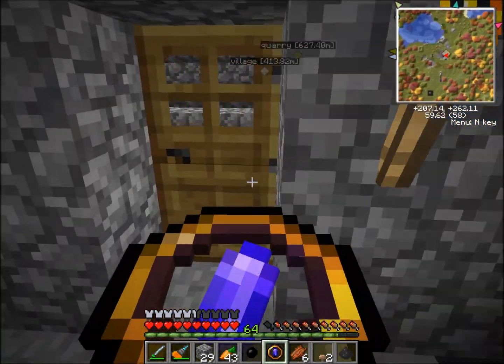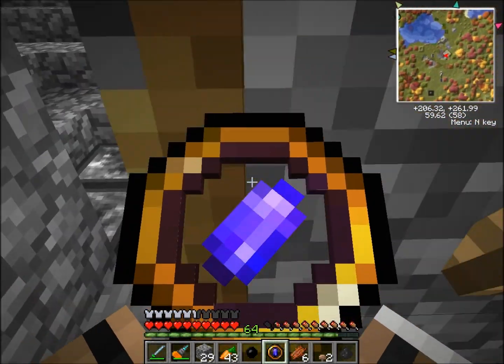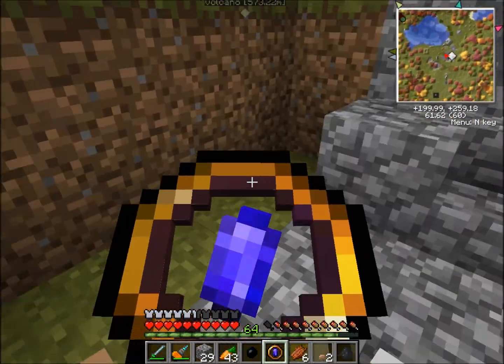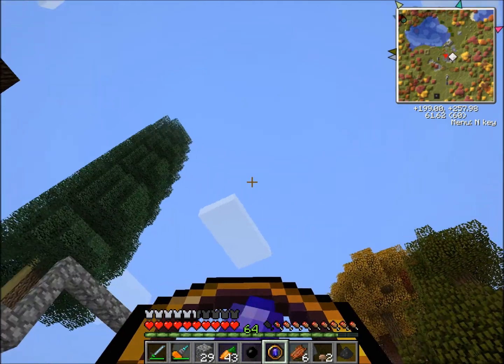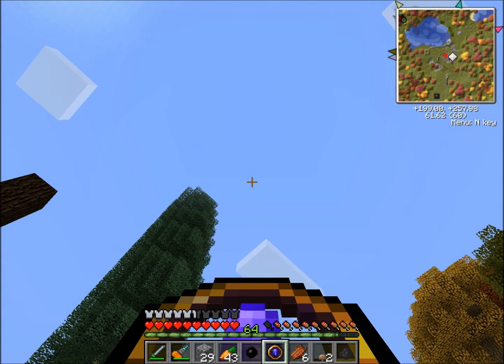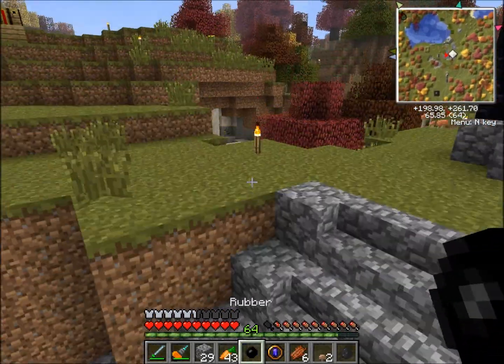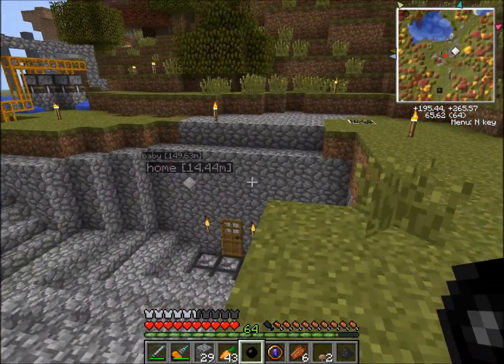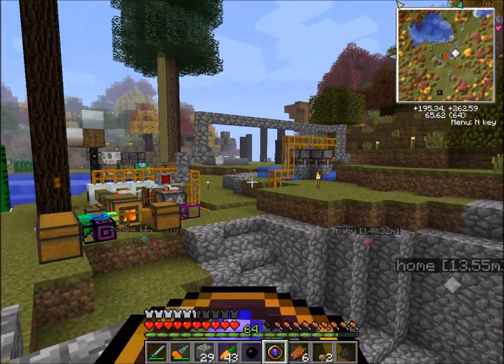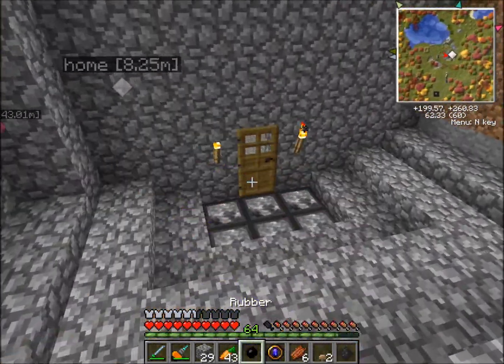If we go outside here, this is the Thaumometer. This basically detects where the nearest node is. It looks like there's one right up here, which is kind of cool because I didn't know that when I built here. When I got this out I was trying to find the nearest node just to see where it's at, and it was right here — I didn't expect it to be that close.